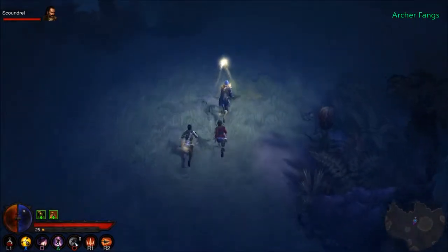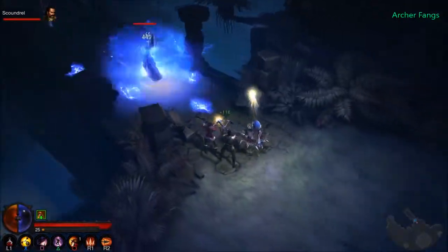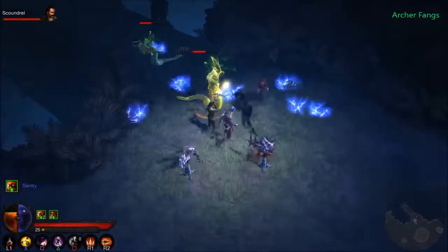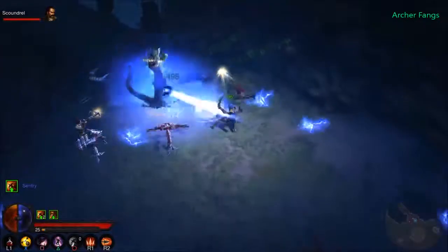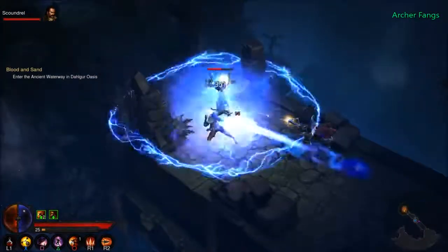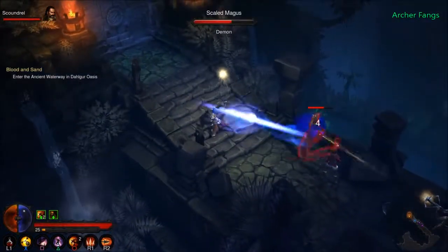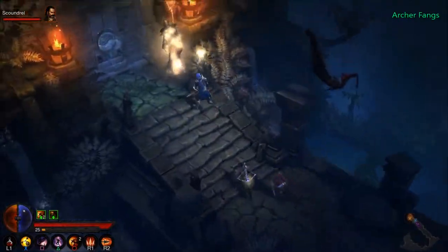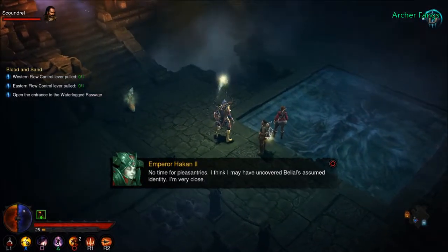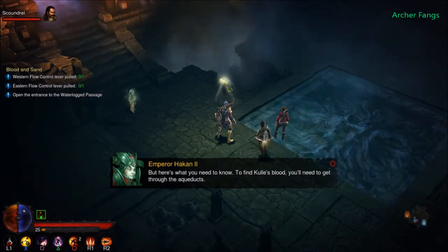You will not enter the aqueducts — Lord Belial demands your blood! Be quiet, let's try the sentry out. Okay, I only placed one. After I place another sentry the first one gets removed. Someone opens the gate — ancient waterway, into the ancient waterway! I think I may have uncovered the lord's assumed identity and I'm very close. To find Kulle's blood we'll need to get through the aqueducts.